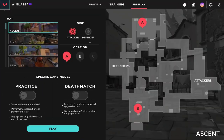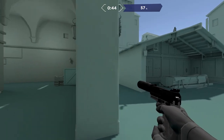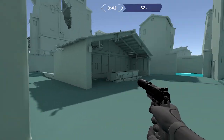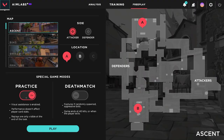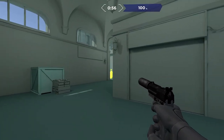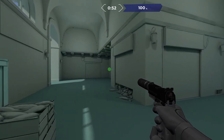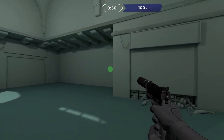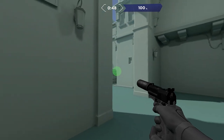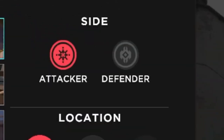Moving on to the attack scenarios — I was pleasantly surprised by these. The attack scenarios teach you good crosshair placement when clearing angles on the way to bomb sites. You can even put it in practice mode and it shows you a little green circle indicating where you should have your crosshair when clearing angles. Although not realistic and still having the same flaws as the defense task, at least it teaches you good crosshair placement and what angles people play — overall very good.